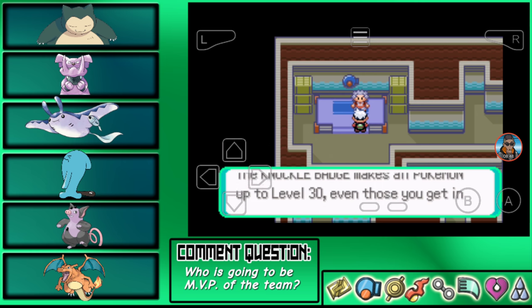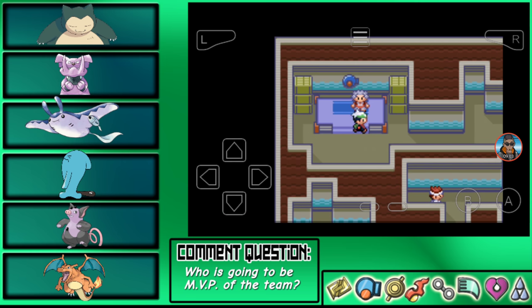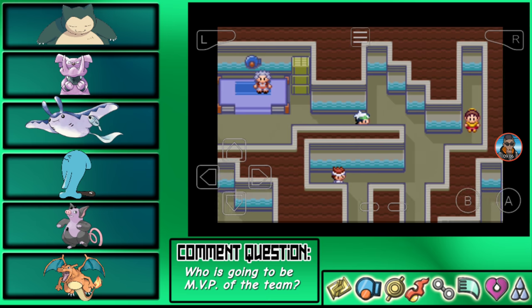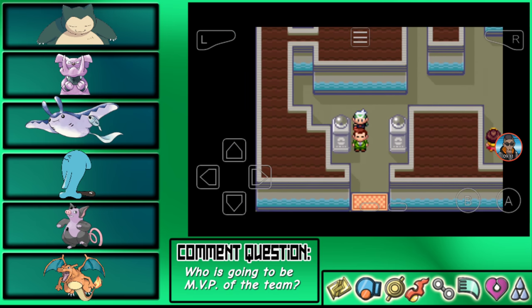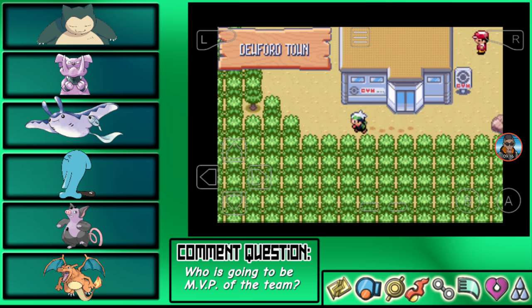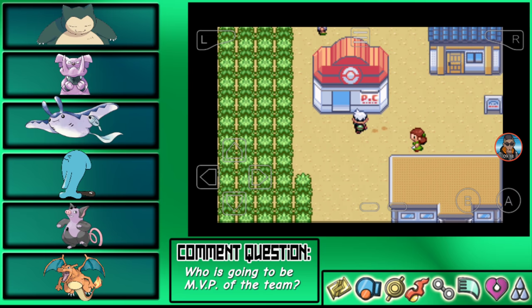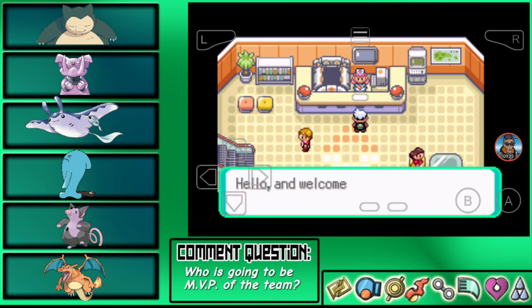Our second badge of the day! Nice. Now we can have Pokemon up to level 30. Blaze Kick — ooh, nice! Okay, so now we can get out of here with our second badge and the new Blaze Kick TM. Pretty much put ourselves in a very good predicament after that.